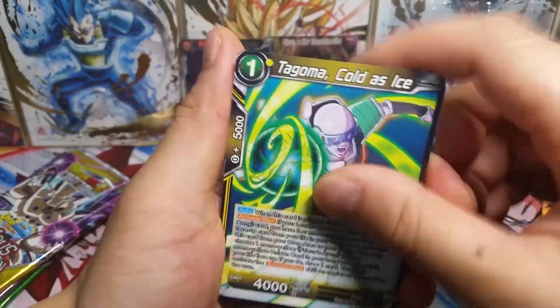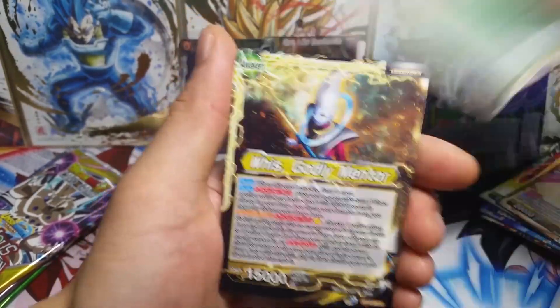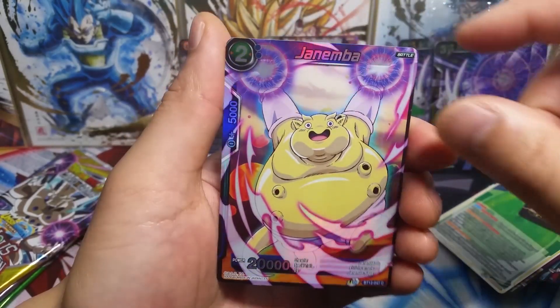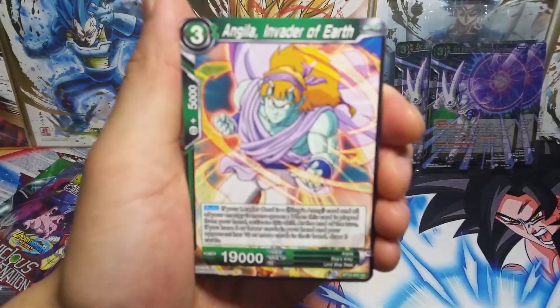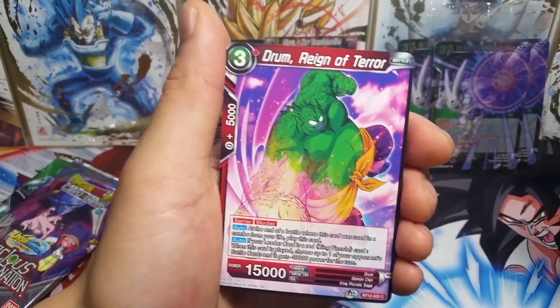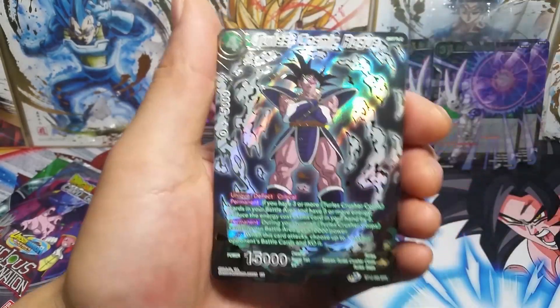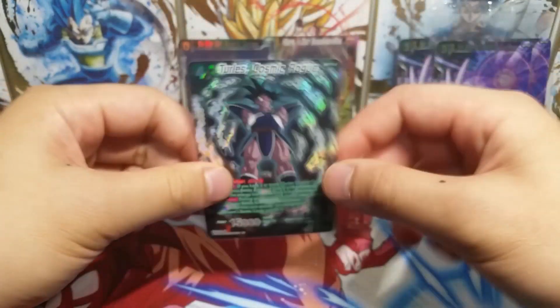Let's open up the Gojira pack first. We've got Tagoma, cold as ice, Son Gohan, Master Roshi, Rage Shenron, Weiss Leader Trunks, a foil common Janemba and a Salsa regular rare. Come on Vicious Rejuvenation — I know we can do it, we can definitely pull another SPR. There's Son Goku, Freeza, Shroom and Salsa, Pycon, Drum, a foil common Vegeta and another SPR Turls! This is actually my third Turls, but we did it — another SPR. I'm glad I opened that premium pack. Two SPRs inside three premium packs!